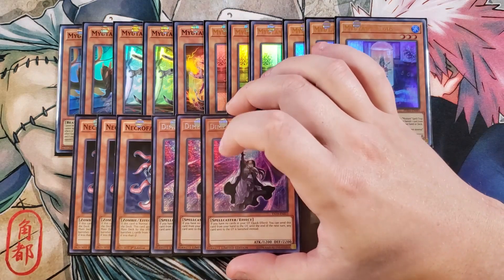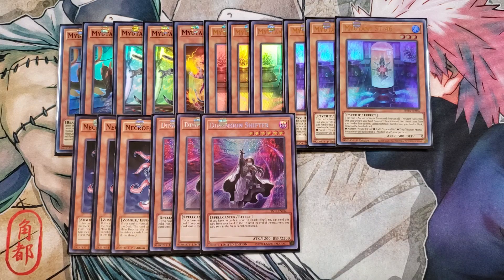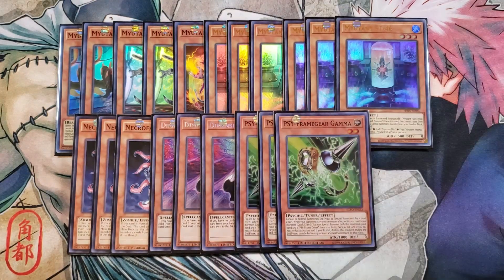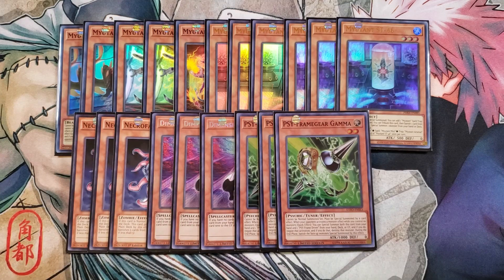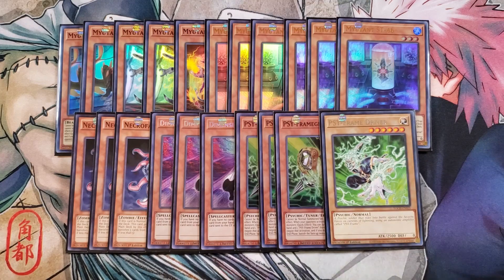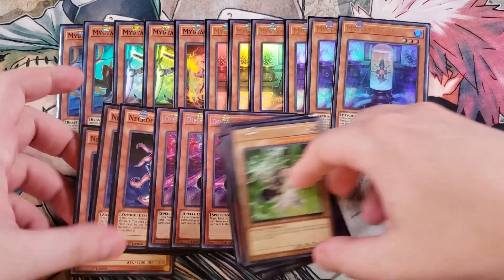We then play three copies of Dimensional Shifter, probably one of the most powerful hand traps in the entire game right now. If you have no cards in your graveyard, you can quick effect send this card from your hand to the graveyard — until the end of the next turn, every card that would be sent to the graveyard is banished instead, which can help you so much in this meta with so many cards having recursion from the graveyard. Some decks you discard this and it just ends their whole turn. We then play three copies of Cyframe Gear Gamma, which is really good here to stop all the other hand traps. And we play a single copy of Driver as well — it's the one brick pretty much in the deck but you have to have it for Gamma. That's it for the monsters.